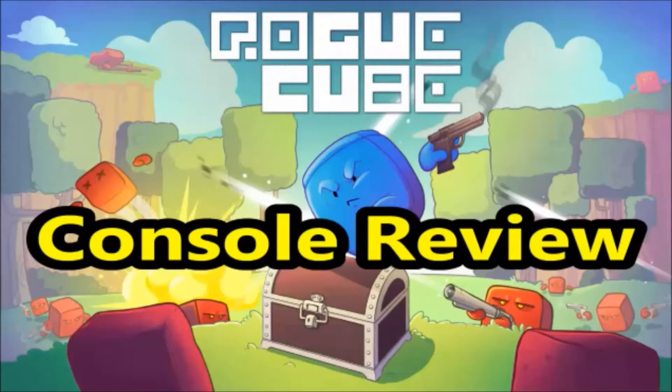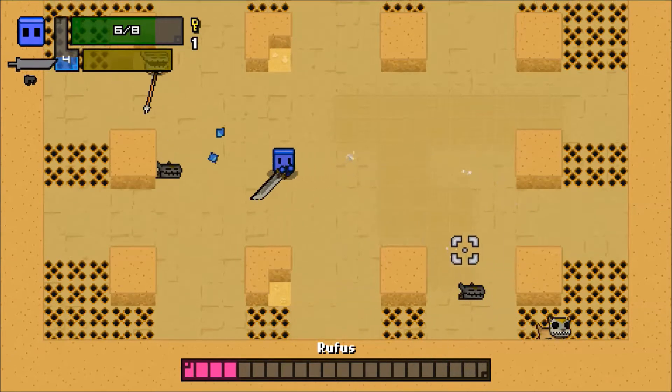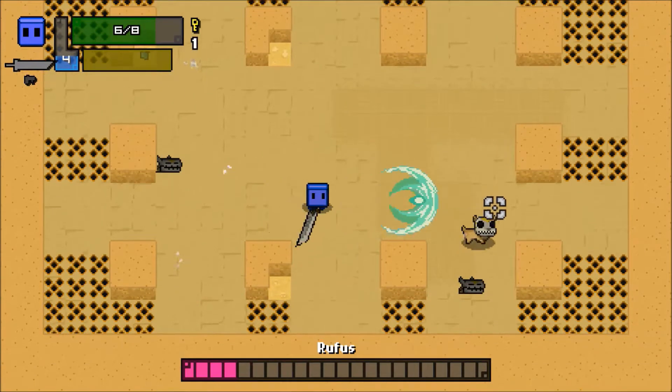Hello everyone and thank you for watching. This is Life Expectancy bringing you a review of Rogue Cube on Xbox One. Developed by Bipolar Dawn and published for consoles by Radalaka Games, Rogue Cube is a shoot-em-up with 8-bit styling and light roguelike elements.